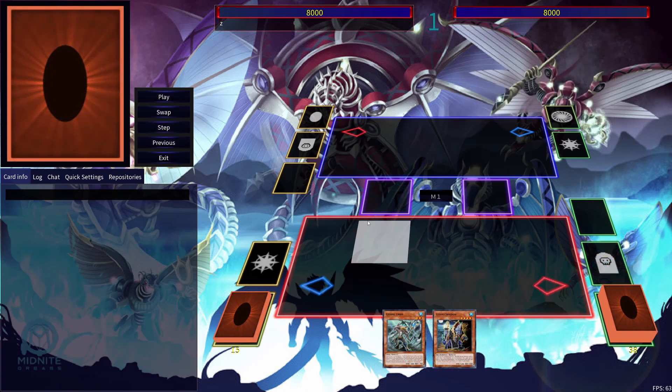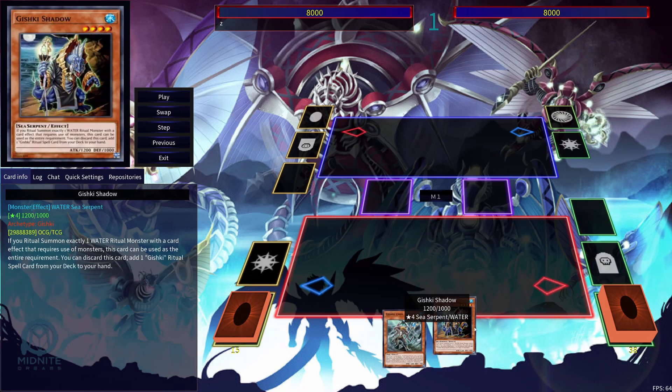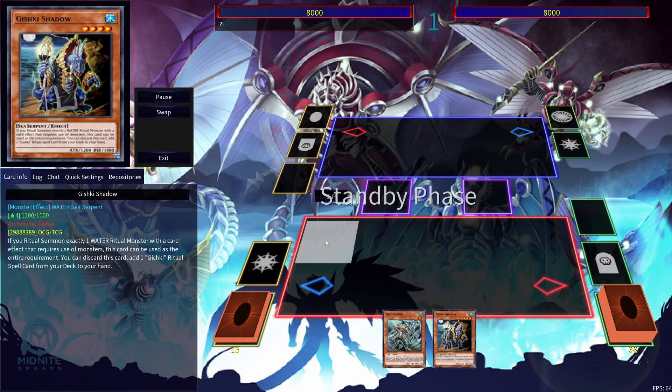This is a two-card combo I wanted to show you guys, using Gishki Grimm and Gishki Shadow. The great thing about this is, like I said, if you just had one of the Gishki cards you'd be able to do a lot more. In this hand I'm going to have Gishki Shadow, and you're going to see how much it extends your plays. So let's get started.